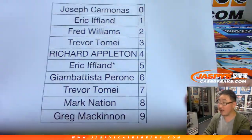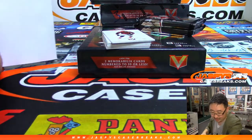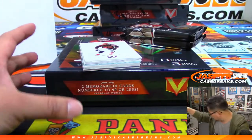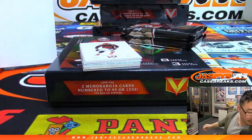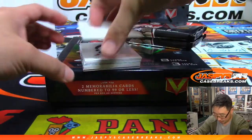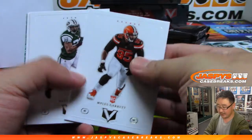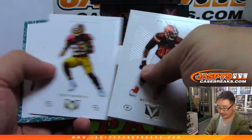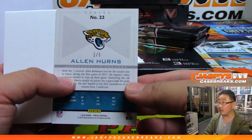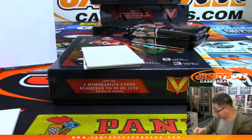I'll show you the official printout right here — there it is. I think everyone knows how this break works by now, right? We've been doing it for a little while. Let me use a blank card to slow play the hits a little bit so it's not too obvious. Any cards that are not serial numbered will randomize as one lot. That goes to two — Fred Williams with the Alan Hurns, two out of five.